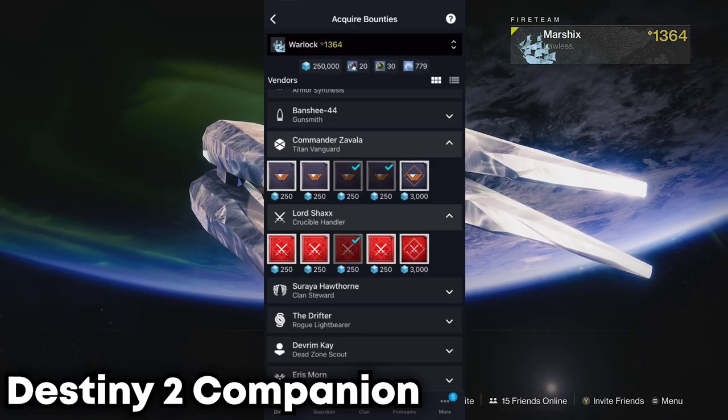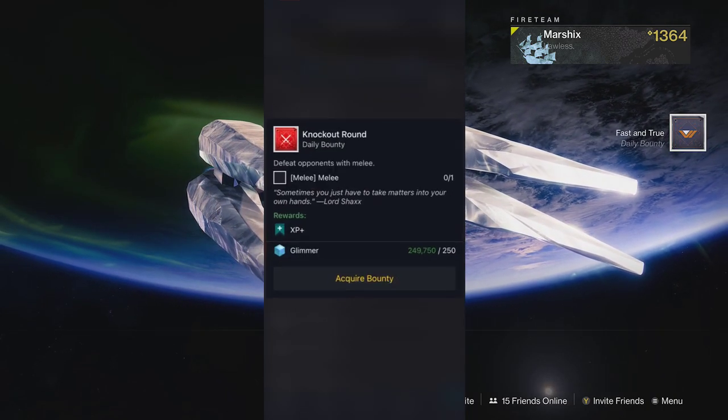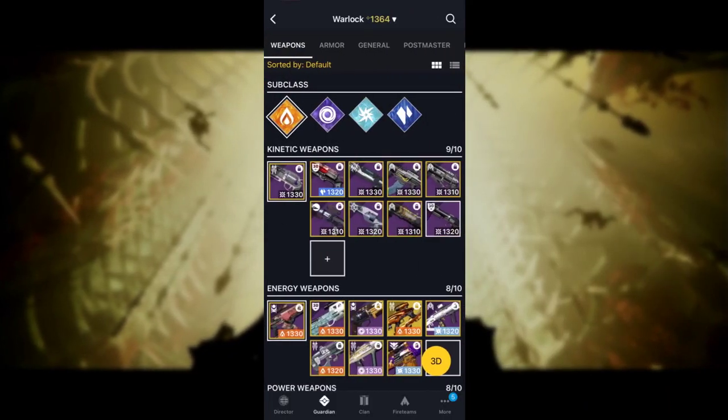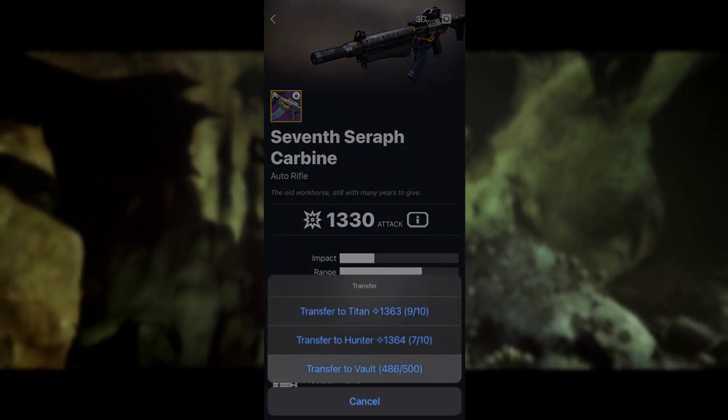You can collect bounties while in orbit using the Destiny Companion app — I believe this is the only app that allows you to do that. Just click a button to purchase bounties from any vendor while in orbit or any social space. It also gives you access to many of the other features that Ishtar, DIM, and Braytech have, but honestly they aren't great.